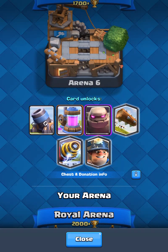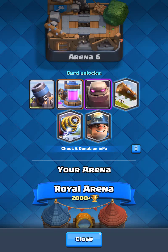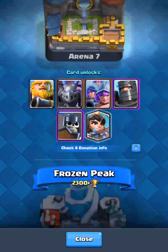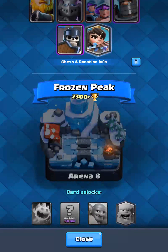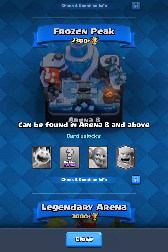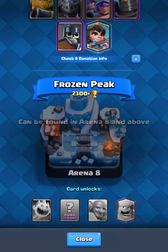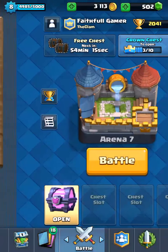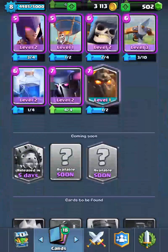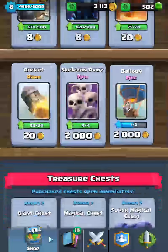There are rumors that the mystery card is the Graveyard spell — basically a skeleton spell from Clash of Clans. If you load your game, a tip at the bottom mentions the Graveyard spell. This card is also apparently meant to be the Yeti, but I'm not sure. I'm saving my magical chest until this beauty comes out.